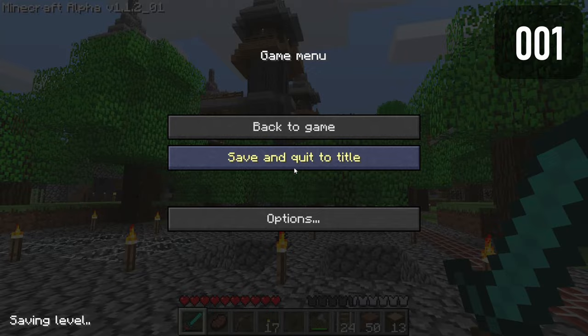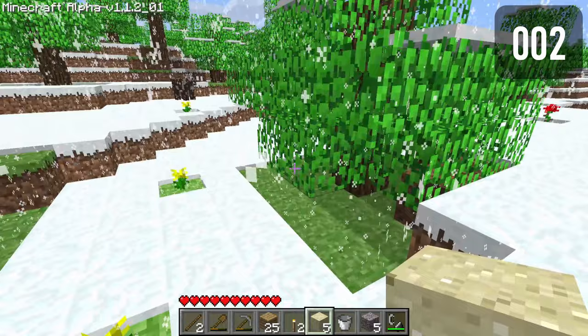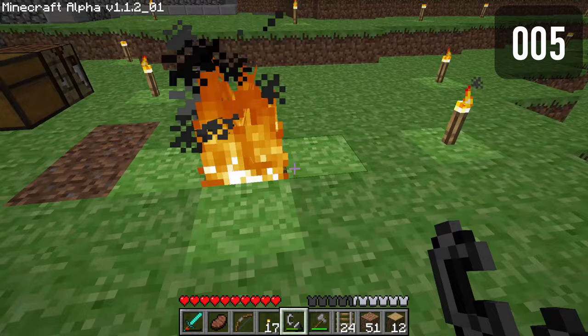Holding sneak then re-logging will cause the player to face through the block they are standing on. Sand forgets how gravity works when placed above a snow layer. Gravel forgets how gravity works when placed above a snow layer. Torches can be placed on leaves in fast graphics mode. Wood will burn forever without spreading after a short period of time. Half slabs can't be placed between half slab spaces.